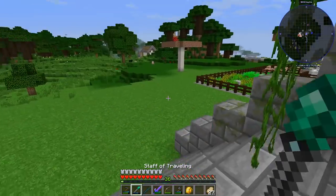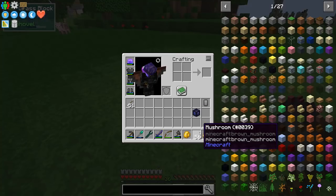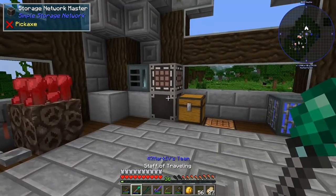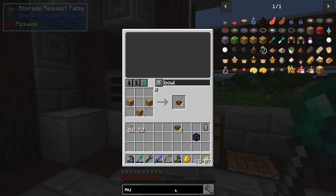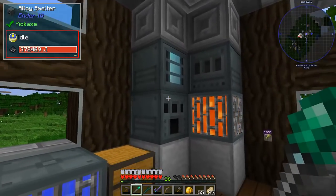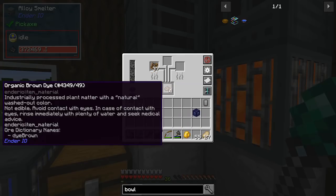Mushroom stew is really easy to come by - these mushrooms are all over the place outside. I got almost a stack of each color of mushroom, and then I just need some bowls. Let's get four bowls and make ourselves some mushroom stew. Pretty easy, and you don't need a lot - it's one per machine frame.